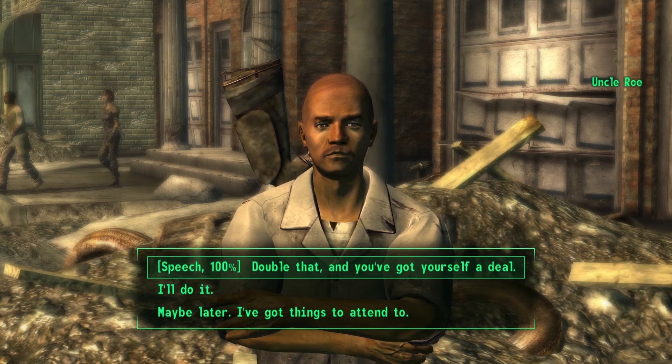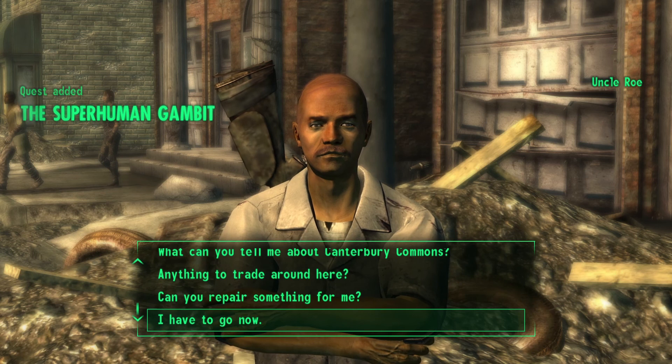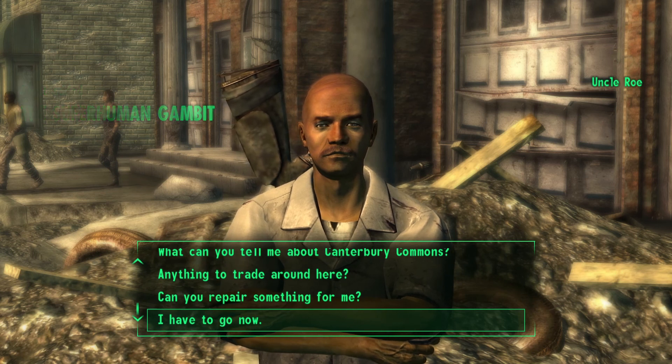Lastly, close the dialog box by either selecting the first speech option or 'I'll do it.' This should now start the Superhuman Gambit quest.